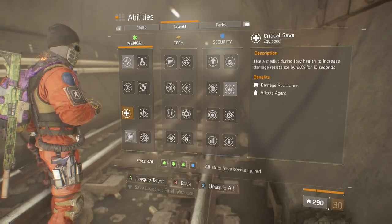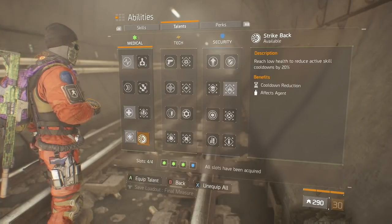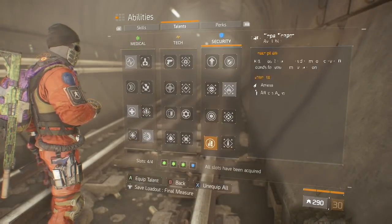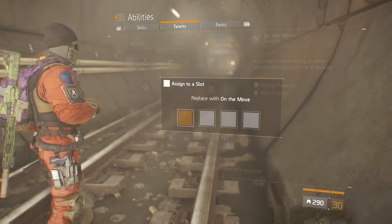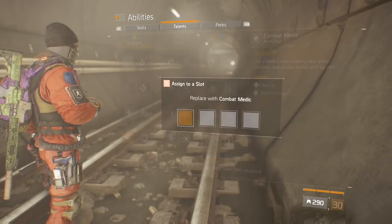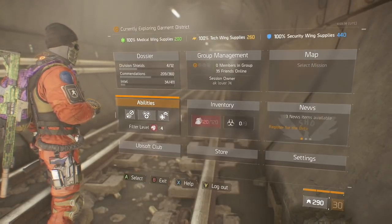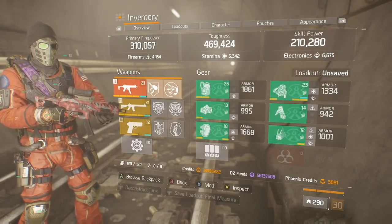And for talents we run Adrenaline to keep status effects off of you, Critical Save to give you more resistance when at low health, and Combat Medic to heal your teammates, because this is more of a team-oriented build. Now if you are running solo you can take off Combat Medic and either run Strike Back, One is None, or On the Move. If you are in an area with a lot of NPCs, On the Move is definitely the good choice. If not, I would pick Strike Back, but if you just like headshots then One is None could work for you. No matter what I would keep Chain Reaction, because as a Final Measure you will be spamming nades — every time someone hits you with one you will get another nade.